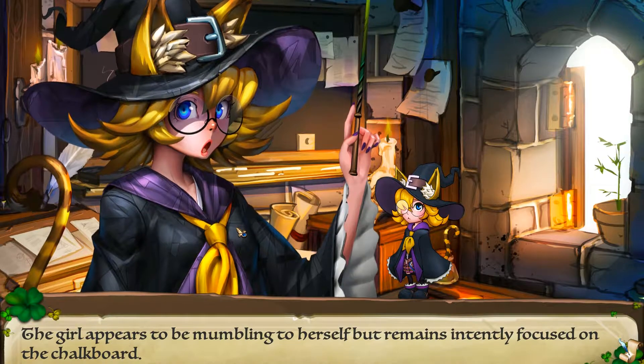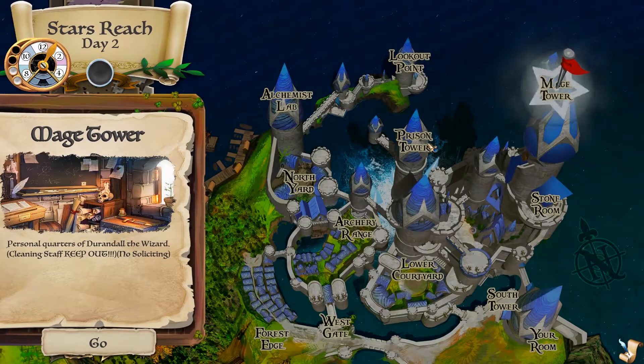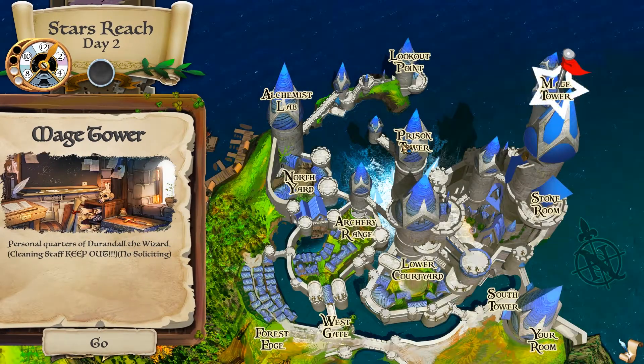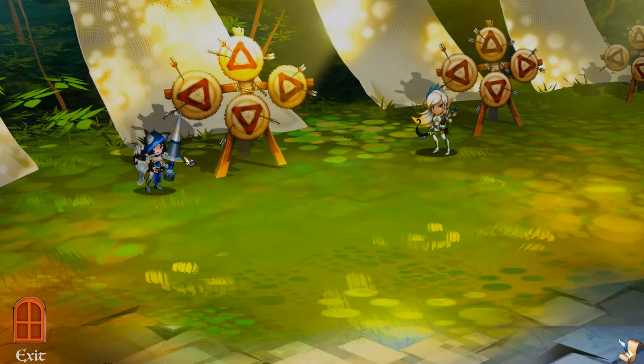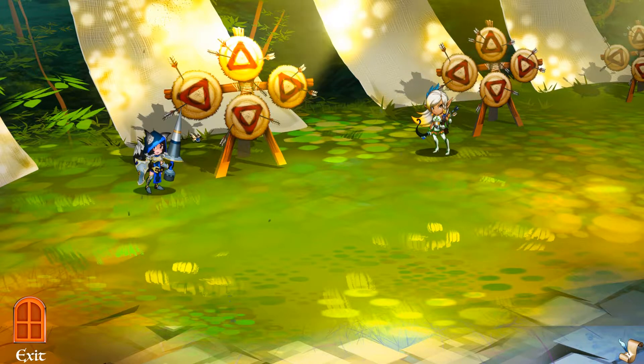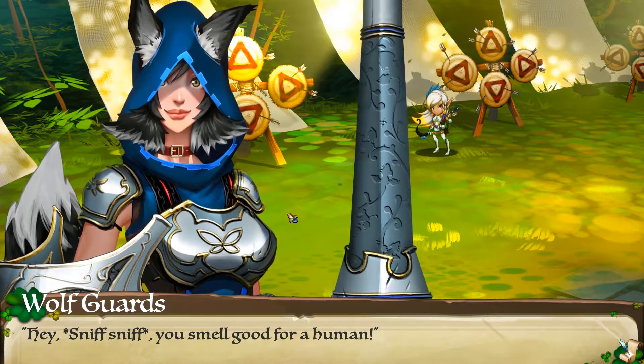Mage tower — oh yeah, she doesn't talk, that's right. 'The girl appears to be mumbling to herself but remains intently focused on the chalkboard.' Prison tower and north yard archer. Okay, let's look at the wolf. 'Hey — sniff sniff — you smell like human.'